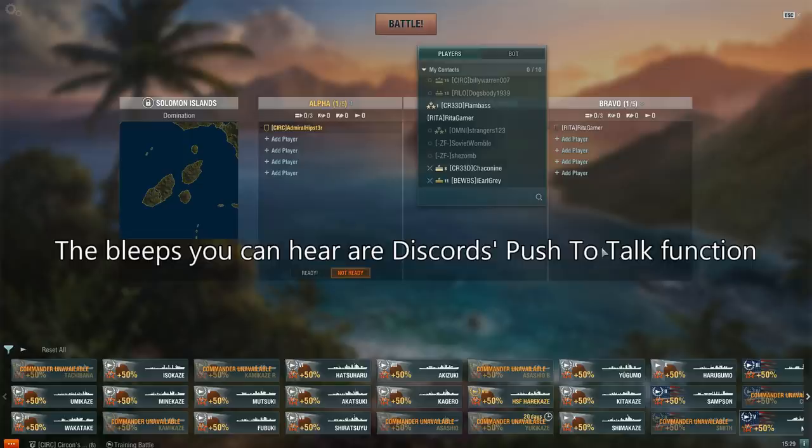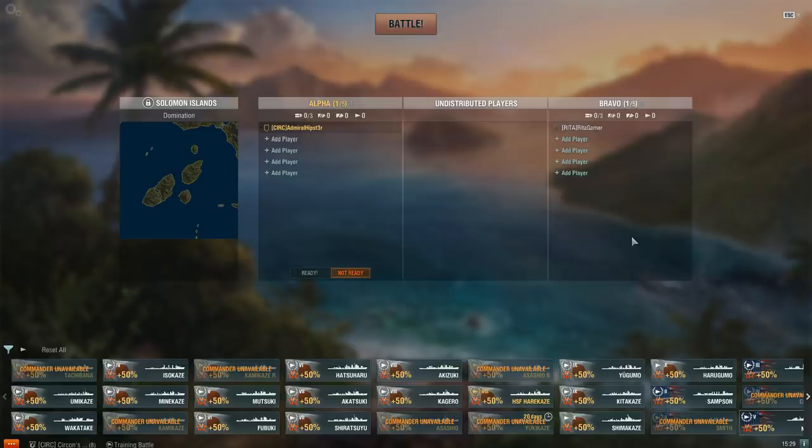Just to demonstrate — and this is going on YouTube by the way — just to demonstrate how incredibly bad the Azuma's armour is. Rita is in her Azuma because in a training room you can't add a premium ship.